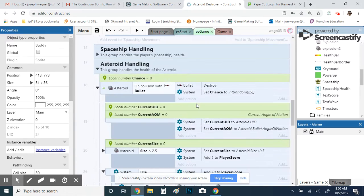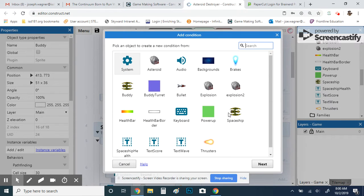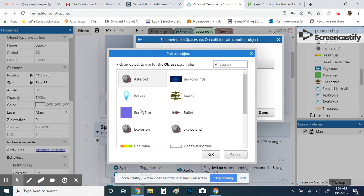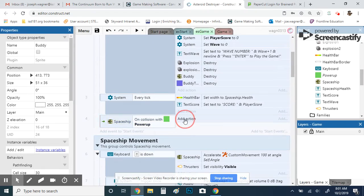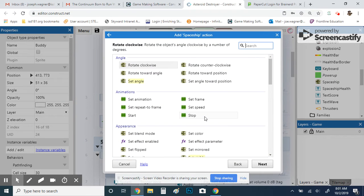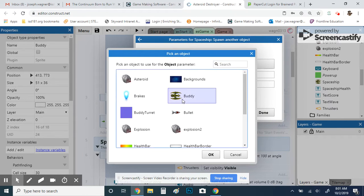I'm adding a collision event at the top: spaceship on collision with the power-up. When it collides, we destroy the power-up, and then have the spaceship spawn the buddy. For the layer, type a quotation mark to see your options — we'll spawn it on the main layer.